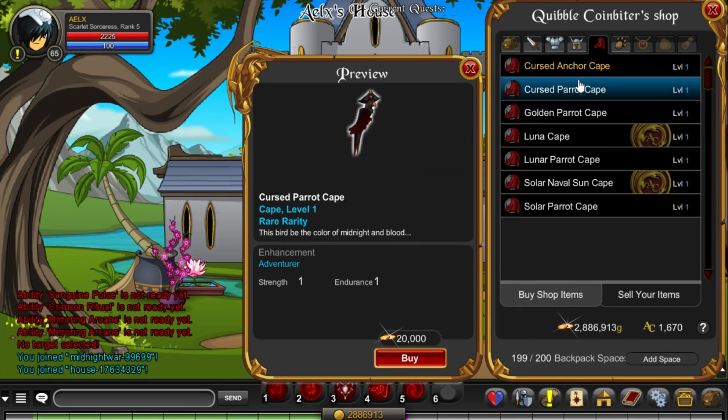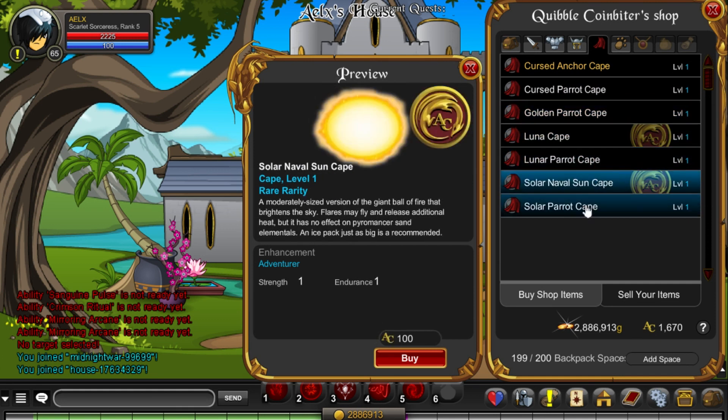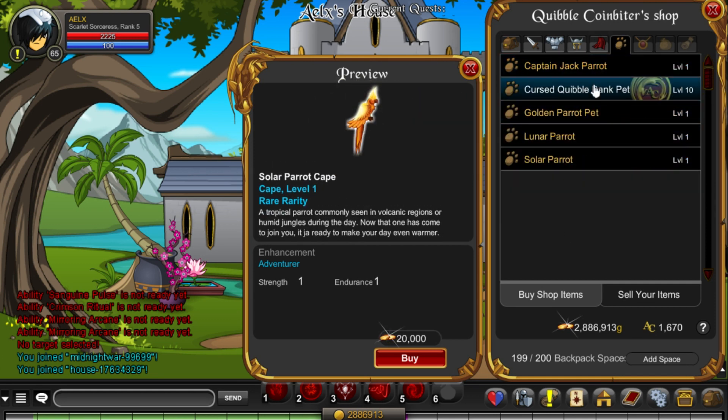Alright, now we're going to go to Capes. A lot of non-member gear. So you can get the Parrots. You can consider them like an extra pet or something, so that's pretty cool. They fly around when you walk around.